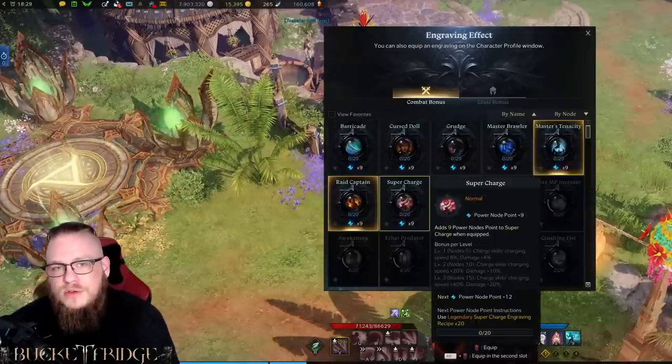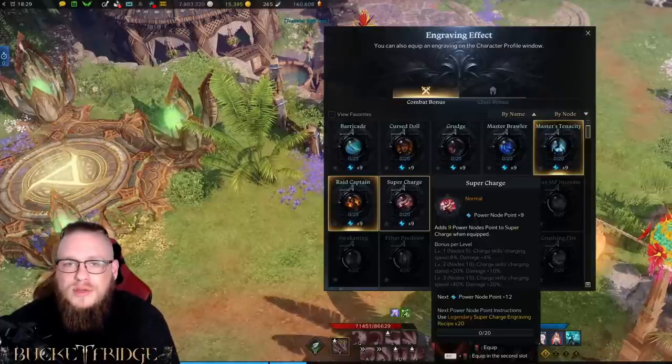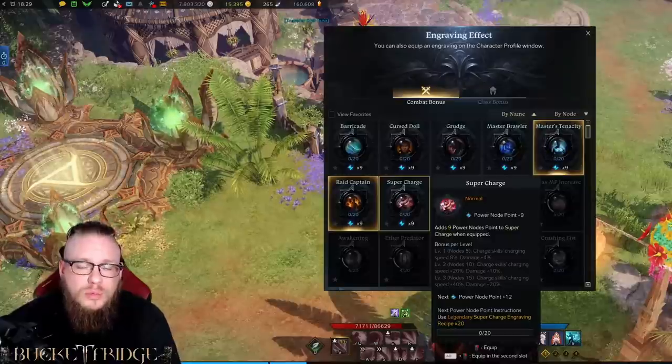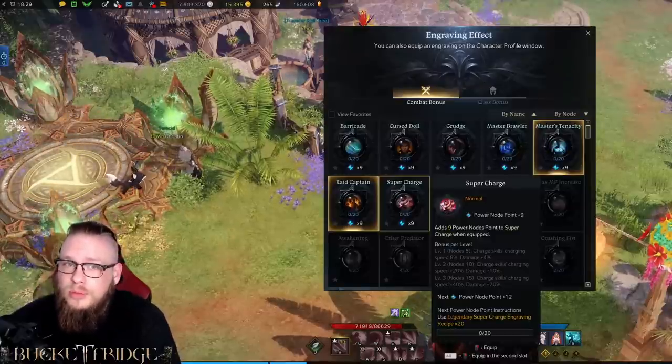As you can see, we are on my NA account so I can provide the translation for the engravings. For our non-class engravings, the first one I believe you should get is Supercharge. Supercharge is definitely the most important, as a lot of our abilities have a long charge-up timer, and it also provides more damage for abilities with charge-up timers — especially our Perfect Swing.